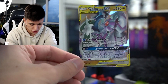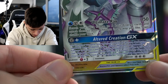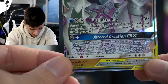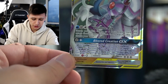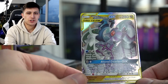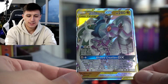ADP also has Altered Creation GX, probably one of the best GX attacks in the game. For the rest of the game, your Pokemon attacks do 30 more damage to your opponent's active Pokemon before applying weakness and resistance. If this Pokemon has at least one extra water energy attached to it, when your opponent's active Pokemon is knocked out by damage from those attacks, take one more prize card than you would have. That's disgusting — it's one of the only cards in the game with an ability of that nature. So it's a very, very strong card.